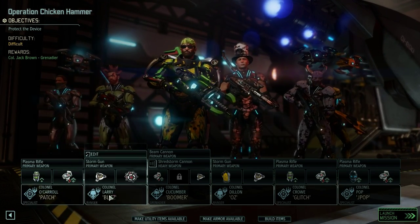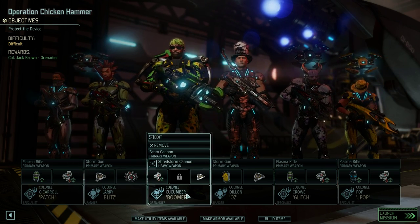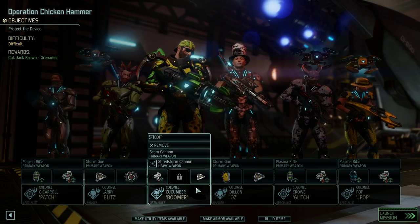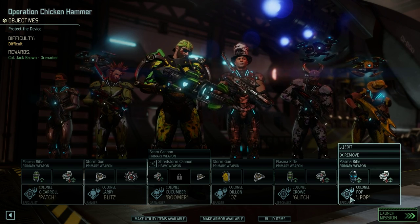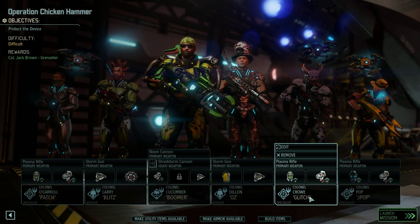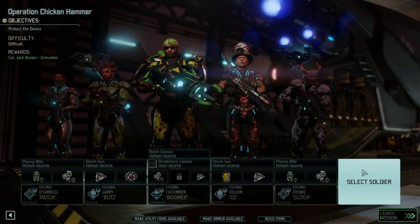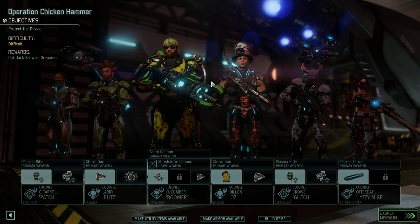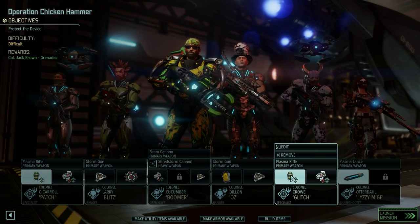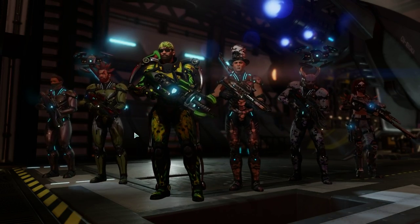Let's choose our team. We've got Colonel O'Carroll, Blitz, our little hobo — he's a subscriber too — Lord Cucumber. The only one who's not a subscriber is Colonel O'Carroll. We've got Oz, Ashen Crow, and J-Pop. I think we'll let J-Pop sit this one out and we'll take me instead. The rest of the squad I'm happy with. We've got plenty of proximity mines, grenades, and Lizzie's got blue scream rounds as well. Let us embark on the mission.